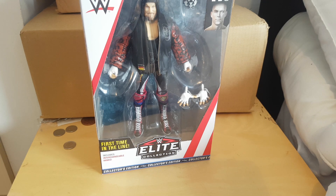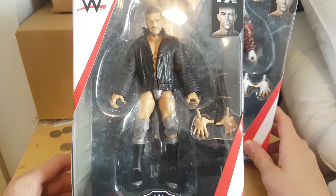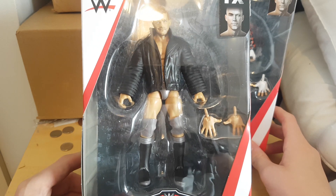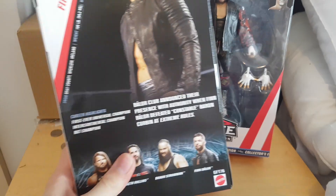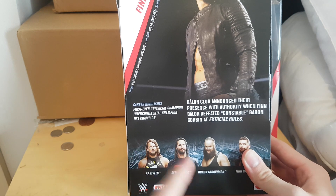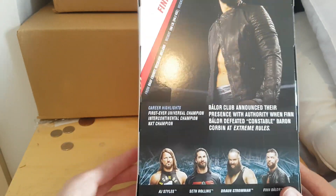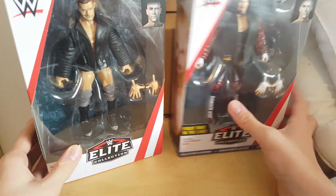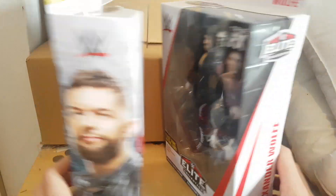Next we have a brand new Top Talents Finn Balor, and I really needed this because I'm a big fan of the rainbow attire — even though I'm using that one in the Money in the Bank ladder match and didn't think I'd get this on time. This Finn Balor looks awesome. I really want to pick up the AJ and the Rollins as well. Finn Balor here is in the grey attire from Extreme Rules, I believe.